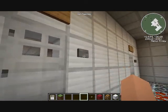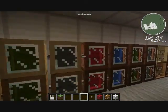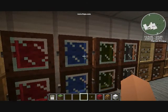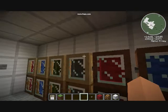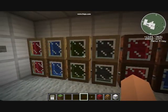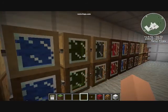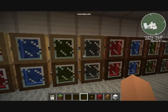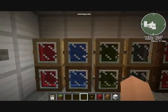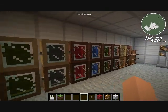Then we have the Bibliograph mod. This one's fair — adds a whole bunch of new stuff. We also have cases, all filled with all different colors and different assortments.